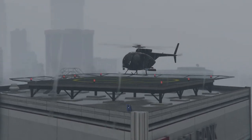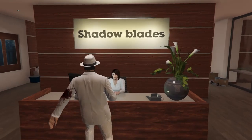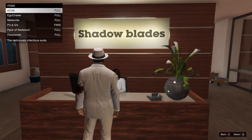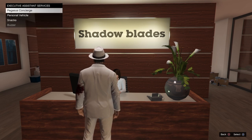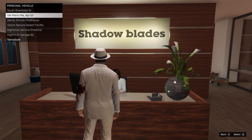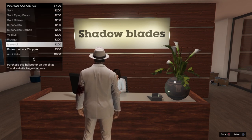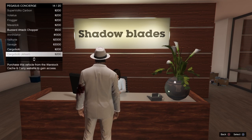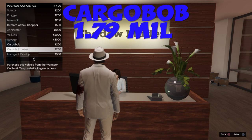It instant travels you back to your helipad, and you can land your attack helicopter on the roof as well. Being a CEO also grants you the ability to get free snacks from your assistant, which is very helpful for heists. You can also access your personal garages and get any vehicle delivered to you. Once you own the Buzzard or the Cargobob, it's 500 for the Buzzard and 200 for the Cargobob.